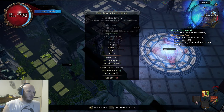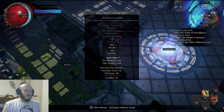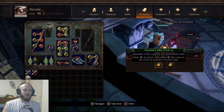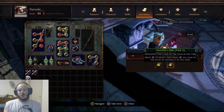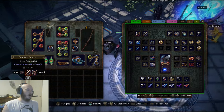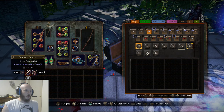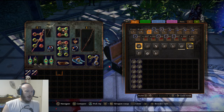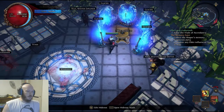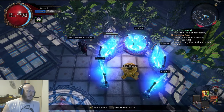When you talk to Zana after you've unshaped the maps, you can then pick up the shaper orbs — tier 1, tier 2, and the tier 3. Use the tier 3 once again on the Mausoleum or on the Ley Line map, whichever you prefer. I use mine on the Mausoleum.